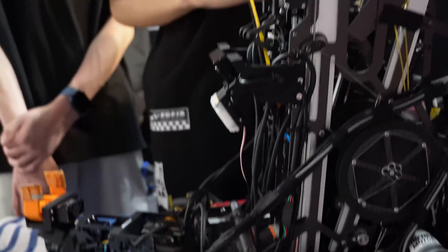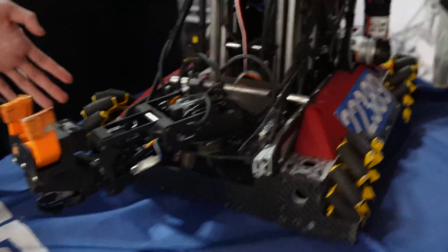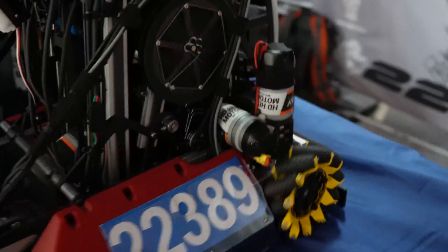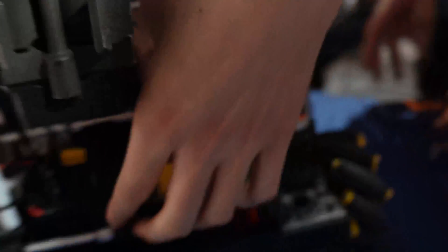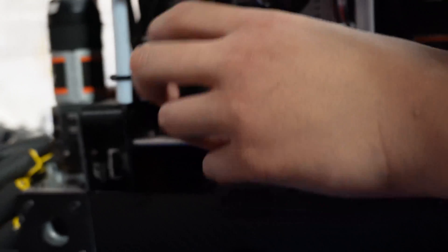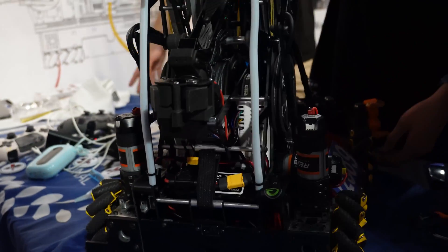For localization, we're using GoBilda odometry pods on the bottom — just two of them, one for each axis. There's a pinpoint computer at the back of the robot buried under all the wires. It's hidden underneath all the electronics but it's in there. It's a super compact design, keeping the weight inside the middle of the frame.